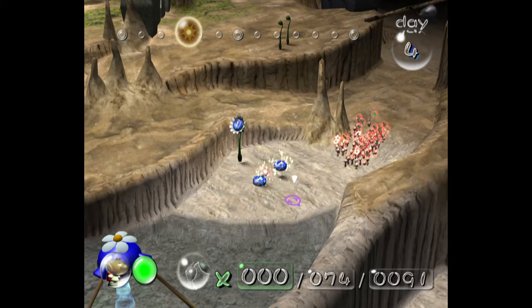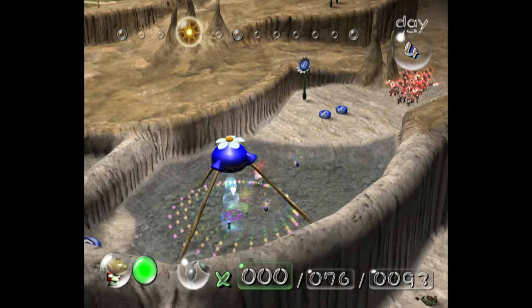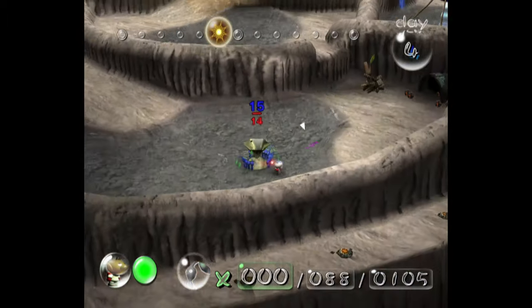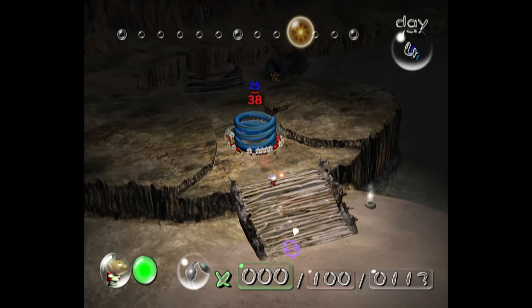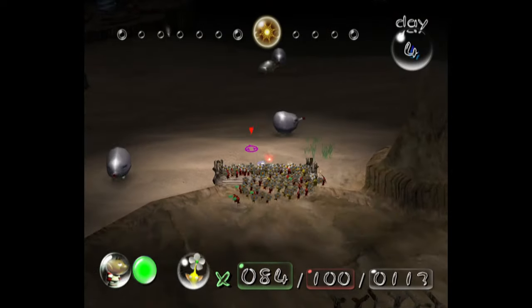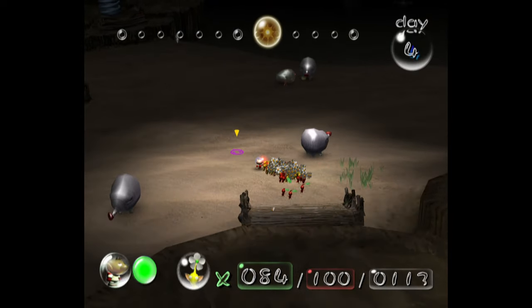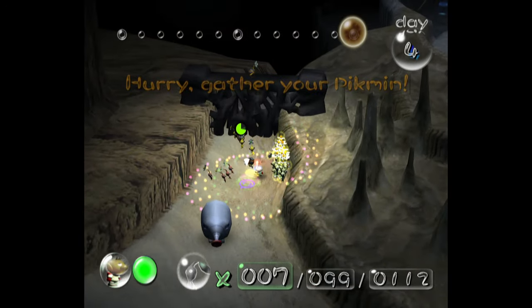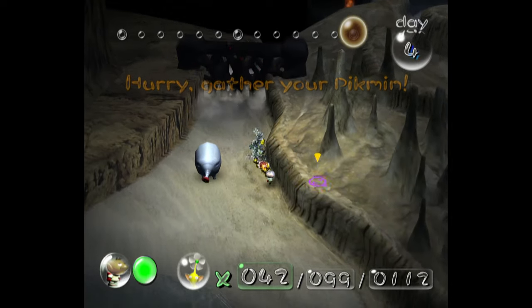On day 4, we head to the Forest Naval — everyone's favorite level — and we quickly find the Blue Pikmin. But since we can only use pellets to sprout more blues, we have a limited amount. In fact, we barely have enough to grab the Ionium Jet. We then find the Gravity Jumper and start bringing it back to base. Since the only enemies here are Fiery Blowhogs, I feel safe letting the Red Pikmin bring it back themselves. I then spent the rest of the day breaking down the many walls around Forest Naval.